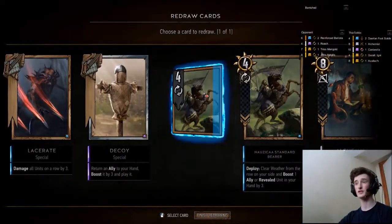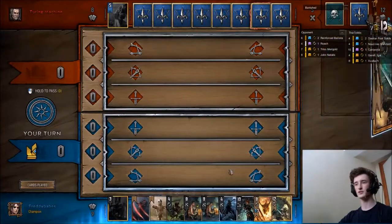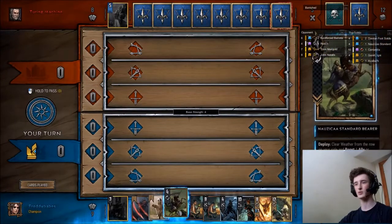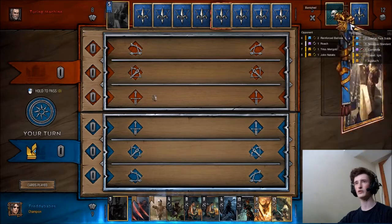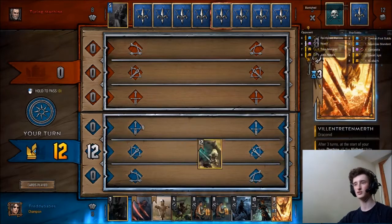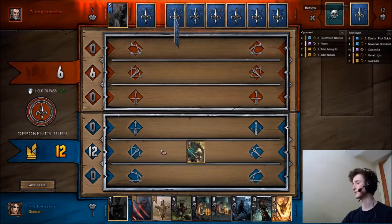Here we're just going to mulligan a Nausicaa because Nausicaa's kind of bad here - they're really good against weather, but you don't want to be having those in hand against non-weather opponents. So we won the round, we're a whole card up. That's pretty easy - we'll just drop a Dash, and usually you want to play the Dash round 2, though it can depend on the situation.